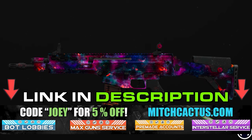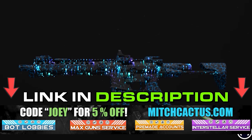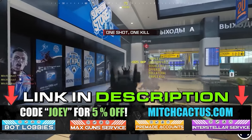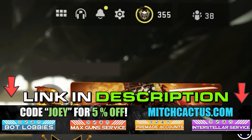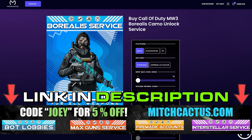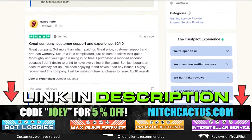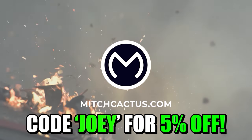If you're looking to unlock the new Modern Warfare 3 camos such as Interstellar and Borealis hard unlocked, or playing bot lobbies to level up your guns and unlock camos rapidly, or even instant delivery pre-made accounts, be sure to check out mitchcactus.com. They are the biggest and most reliable sellers with heaps of brand new offerings for Modern Warfare 3, with completely safe and legitimate services for Xbox, PlayStation, and PC. They have almost 10,000 reviews on their Trustpilot page. Use code JOY for 5% off for a limited time only.